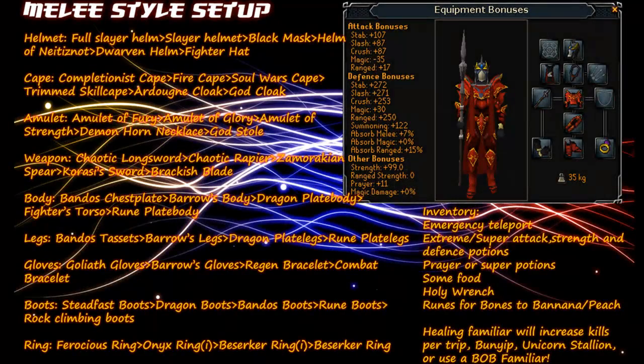As mentioned, hellhounds are weak against stab attacks and ranged attacks, so the two setups I'll give you are the best melee setup using the stab attack and the best ranged setup. These are only recommendations — feel free to change or amend any part. For the melee style setup, for Helmet you'll want either Full Slayer Helmet, Slayer Helmet, Black Mask, Helm of Neitiznot, Dwarven Helm, or Fighter Hat.